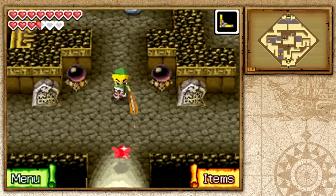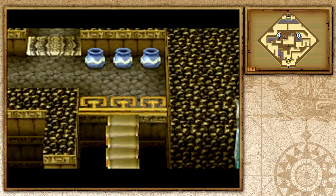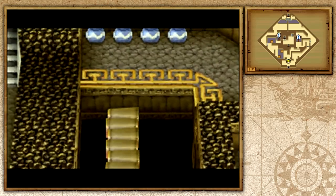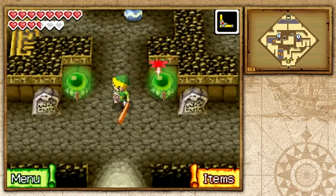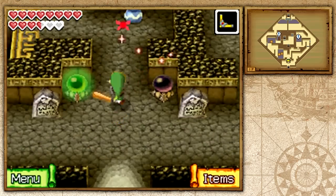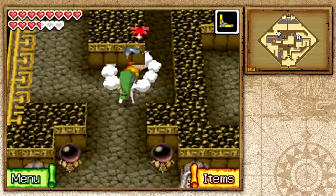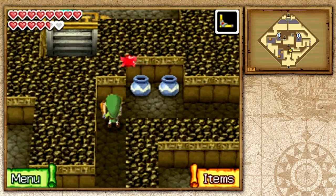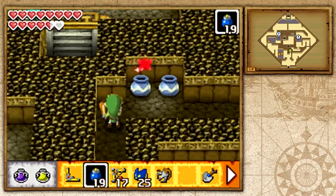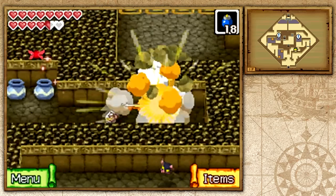The first thing we want to do — as you can see, there are two switches. If we hit them, bridges will appear. But if you pay close attention to what happens after they appear, there's a time ticking. We have a certain amount of time to use the bridge to pass through the endless pits. What we want to do is find routes that will take us to the other side in the easiest and fastest way possible.